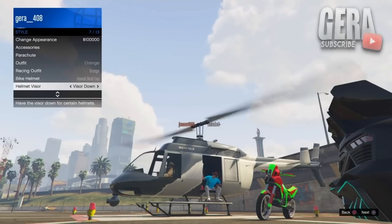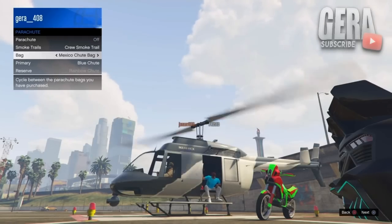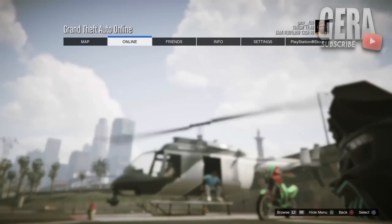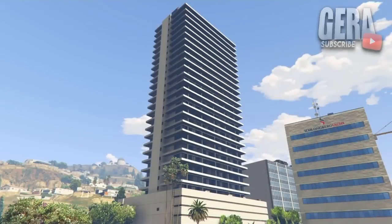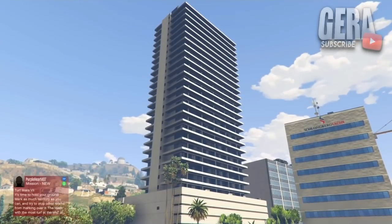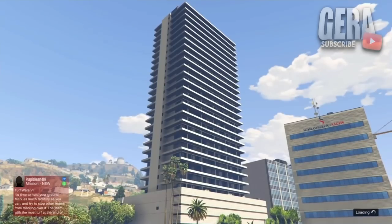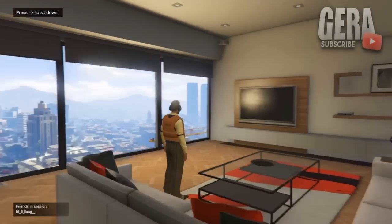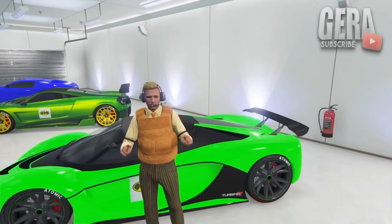Once you're in the helicopter and you can see the pilot headset on your character, open your interaction menu, go to auto show aircraft helmet, and spam right on the d-pad for around 10 to 15 seconds. Do the same thing for helmet visor. After that, go to parachute and mess around with the settings for a little bit. Then back out of the interaction menu, press start, go to online, find new session, and you will spawn into a new session with the pilot headset. Once you spawn in, save the outfit in your wardrobe or at the clothing store as fast as possible.